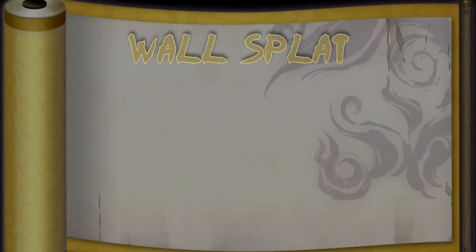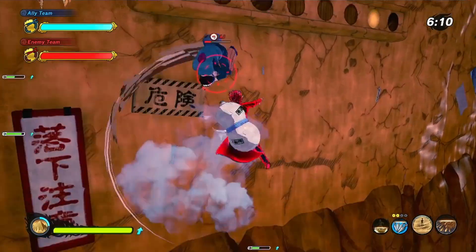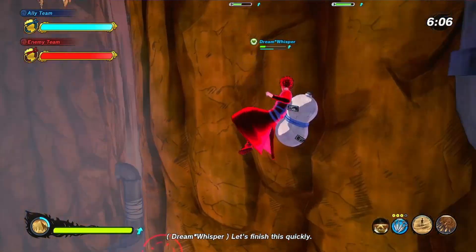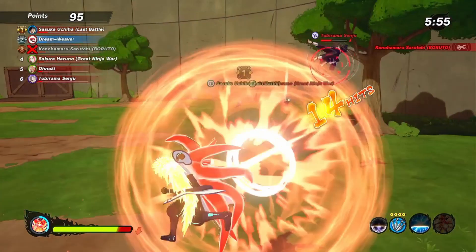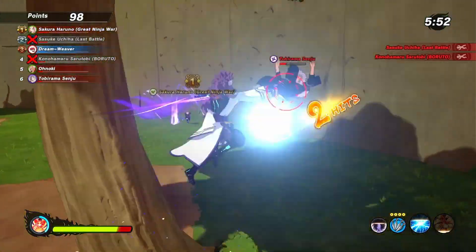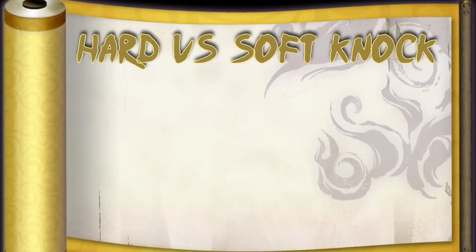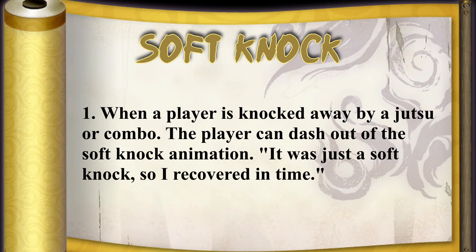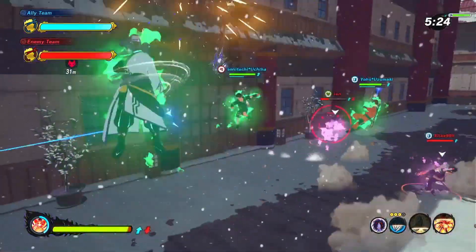So let's look at the term wall splat. This is a mechanic in the game — my least favorite mechanic in the whole game — where if you get knocked backwards and you run into a wall, your character will splat onto the wall, then fall down and be hard knocked. This can cause pitfalls, but it can also set you up to get comboed even further. So it's really crucial if you get wall splat and it can be really helpful for someone who's trying to continue a combo. Another term I used there was hard knock. A soft knock is when you get knocked back into the air, but you can still get hit while you're in a soft knock animation, and you can also recover from a soft knock by just doing a dash.